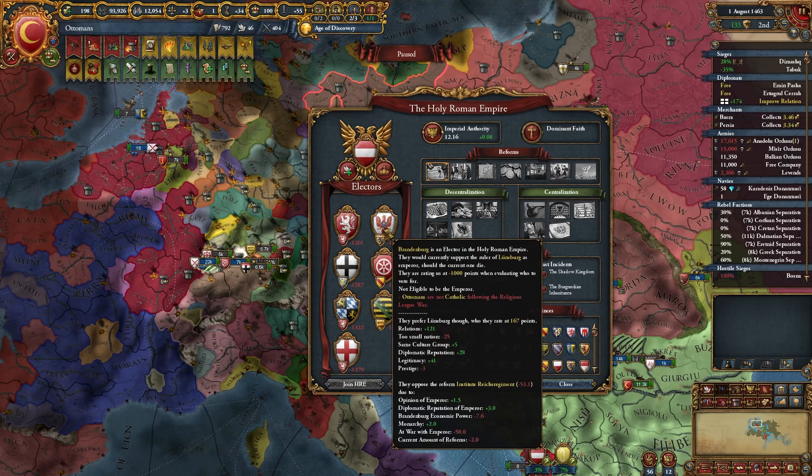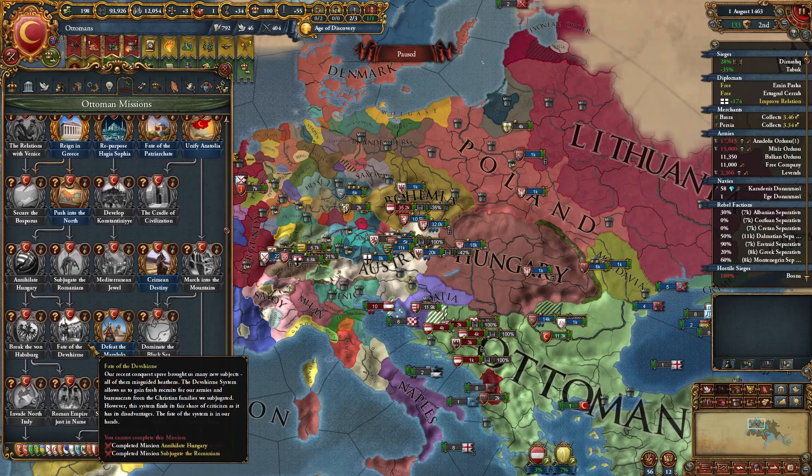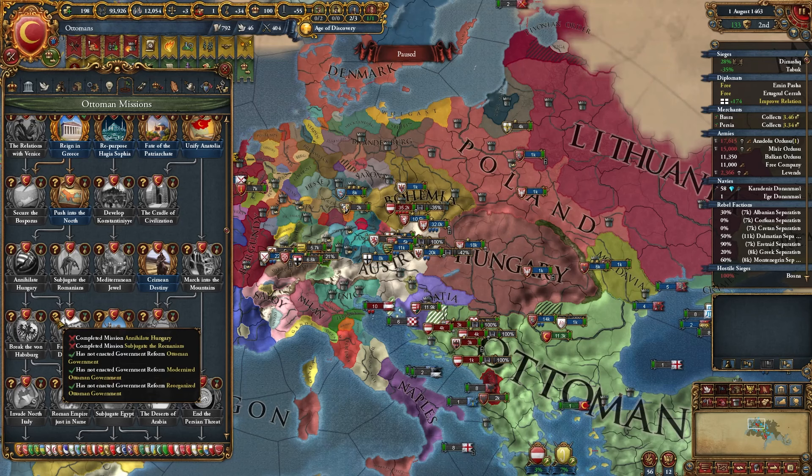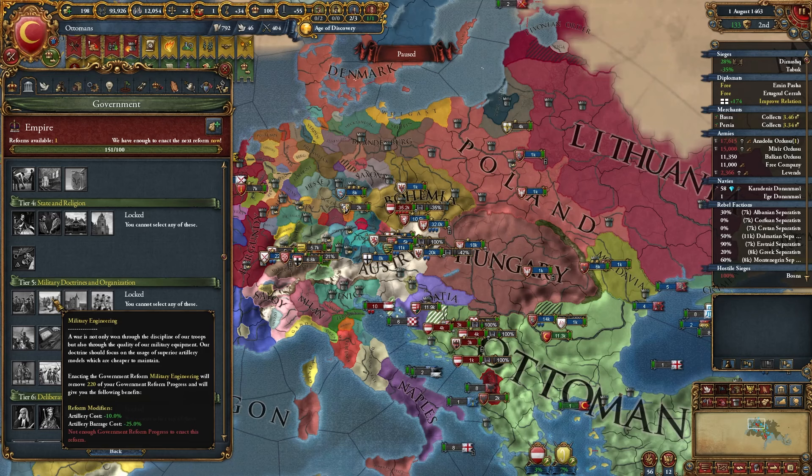This played out in my favor. The first benefit was the Fate of Devshirme mission — if you don't have the Ottoman government type, this mission is super broken. It allows you to get tier 5 government reforms. I already had the objectives done because I was currently Orthodox. That's so powerful because you can get Military Engineering, which lets you barrage cheaper, and we're going to have to barrage like crazy in this run.